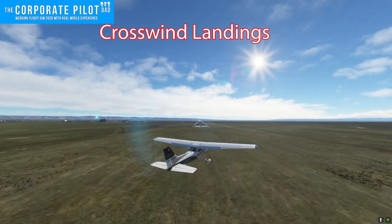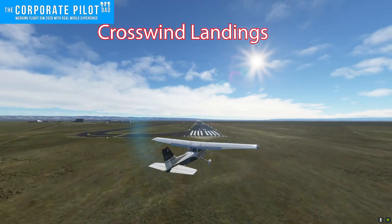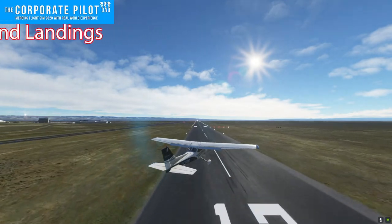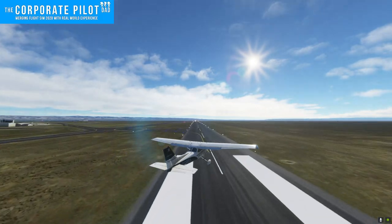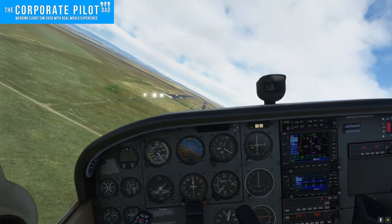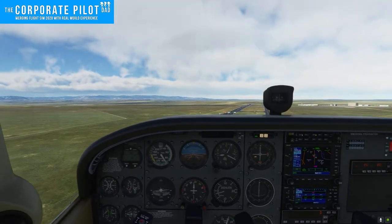As you can tell by the title and the way the airplane is pointing, this video is about crosswind landings. Using live weather, I found the windiest airport I could find in FlightSim 2020, and I'm going to show you some techniques to make crosswind landings easier. This airport is Laramie, Wyoming, and the winds are out of the southwest at approximately 25 gusting to 30 knots.